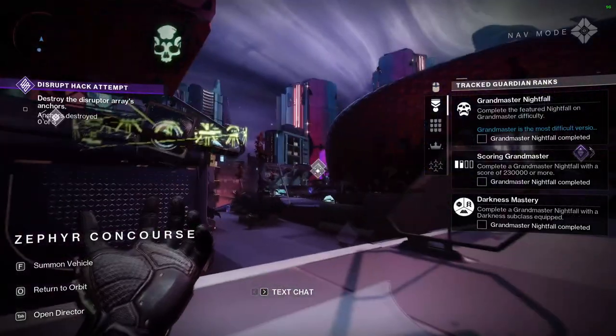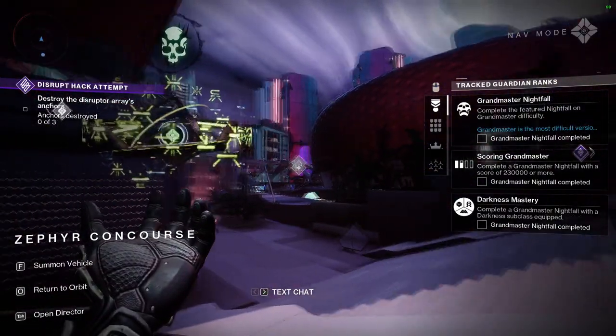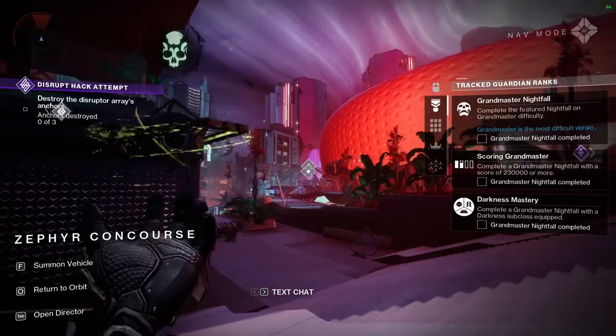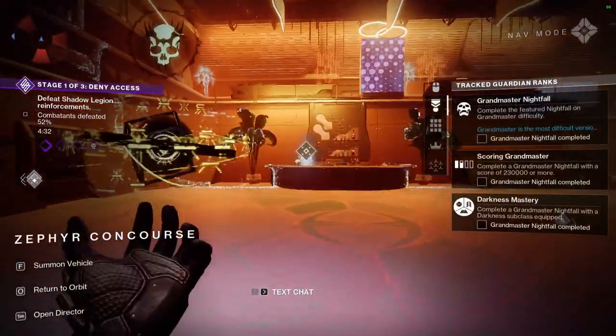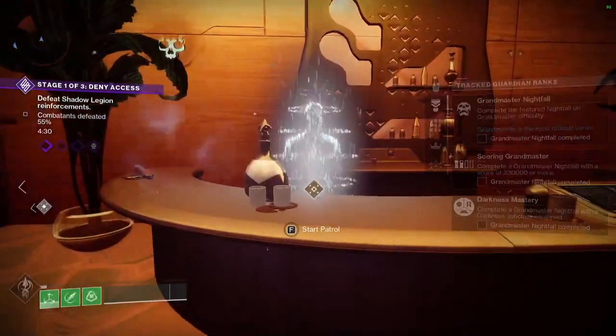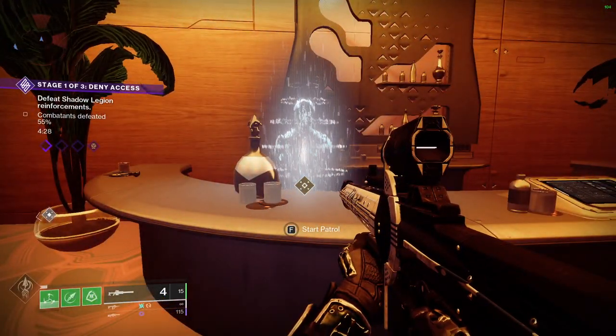Now as we have loaded in, pull out your ghost to inspect your patrol surroundings. There will always be three patrols within the area and we're looking for one specific one called the heroic patrol, which will always have a star next to it.